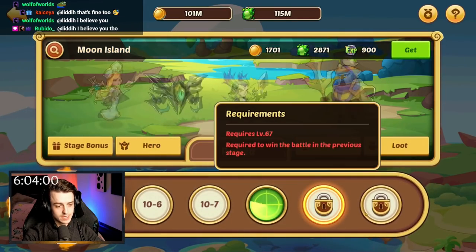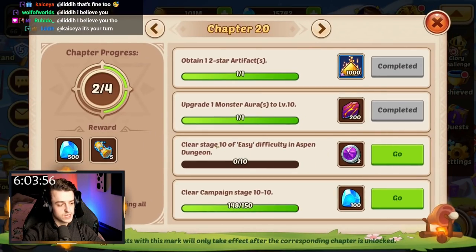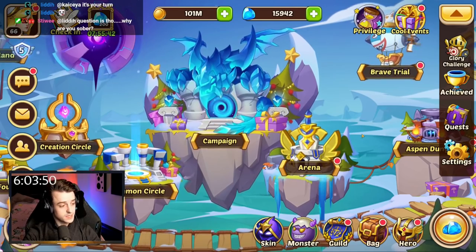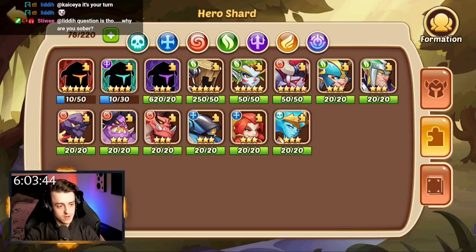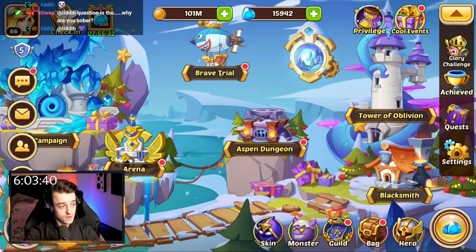There you go, killed this thing. Can we get to 10-10? Oh no, the level cap stopped me — that is rude. So actually I need to get to level 67 to make some progress here. That is stressful. Either way, Aspen Dungeon is good to go and we can use this dummy here to advance our Garuda up even more, which is just going to be fun.